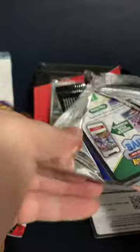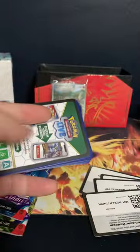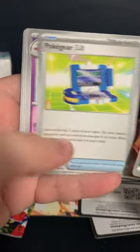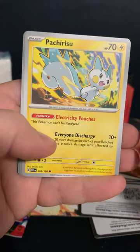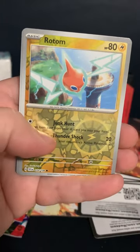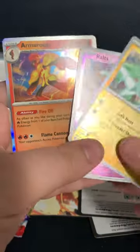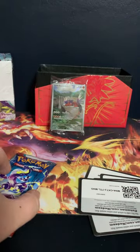Moving on to another Scarlet and Violet pack. Go ahead and assess the goods here, guys. Fire — leaf it is. Raltz, Tandemouse, Pokey Gear 3.0, Floet, Driflim, Nest Ball, Patsuritsu, Rotom, Raltz again, and Armor Rouge. That Gyarados attack is actually pretty good, not going to lie.